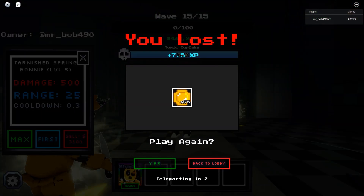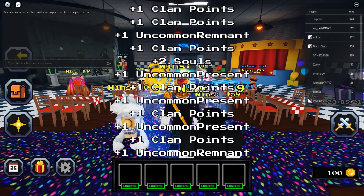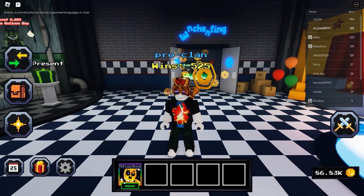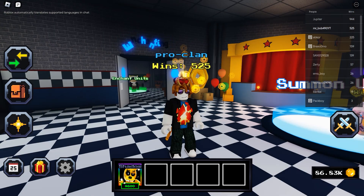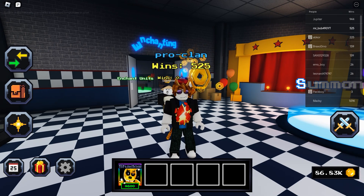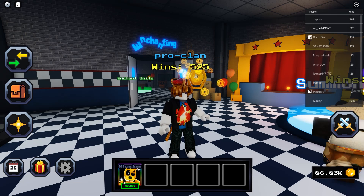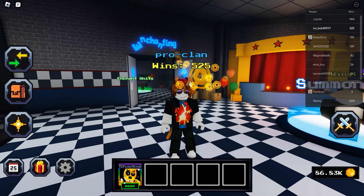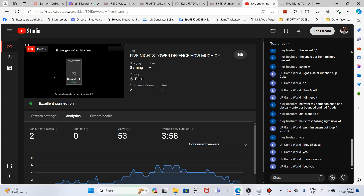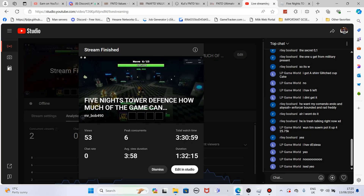So, the answer to the question: with Shiny Tarnished Spring Bonnie with the Shadow trait, you can get to FNAF 3 Night 2. Thanks so much for watching. If you want me to do more of these with different towers, it'll be a bit limited since the unit needs to be purchasable early — like Scott costs 5,000 so I usually can't place him. Let me know what other units you'd like to see me try, and I'll see you guys next time, bye!